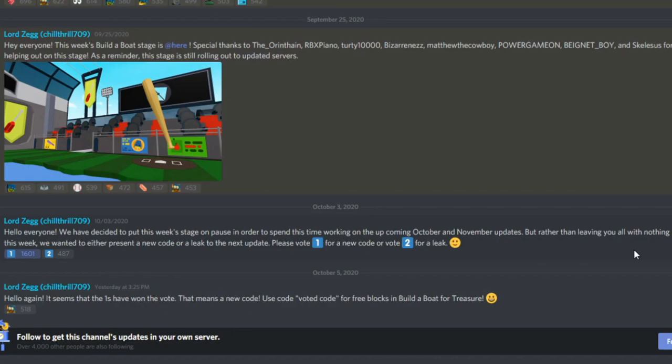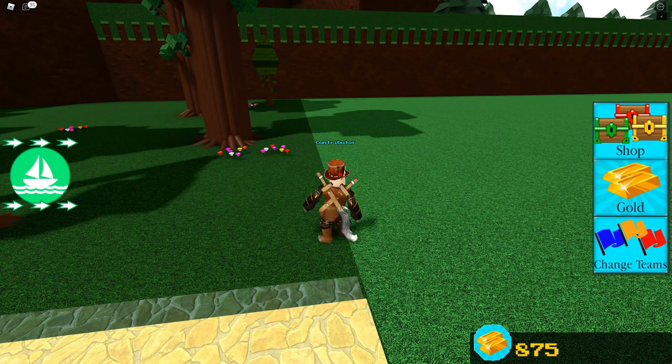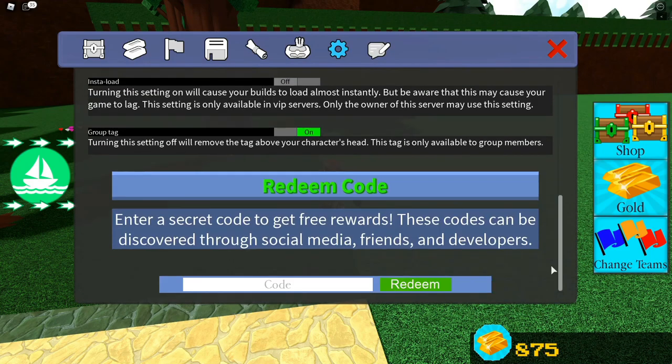It seems the ones have the winning vote, meaning a new code. Use code 'voted code' for free blocks in Build a Boat for Treasure. What are those blocks? Well, if we go into Build a Boat for Treasure, we can go and check in the codes section.